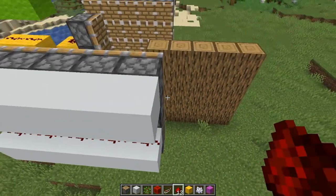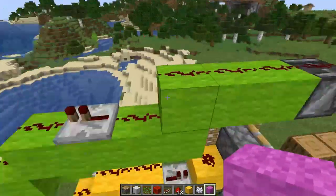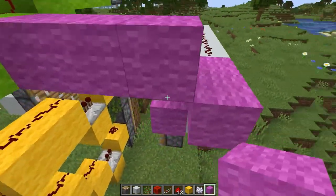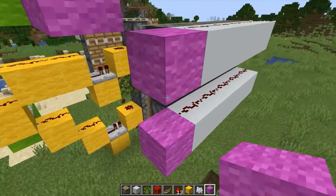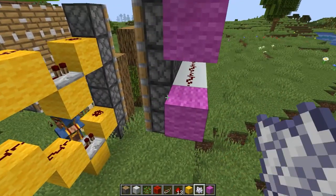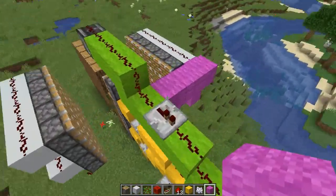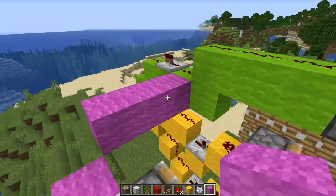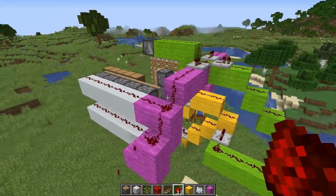I just need to give these two redstone lines power, and the same on the other side. I can get rid of the marker blocks used to place the pistons. Then I run redstone here and power this from this redstone line. I've also had to move the green line slightly so it doesn't interfere with the piston walls, but I'll show you what I've done once it's finished. I've figured out the redstone for these piston walls now.